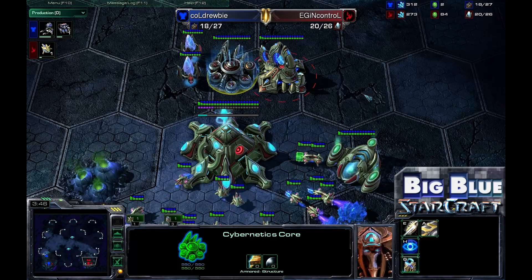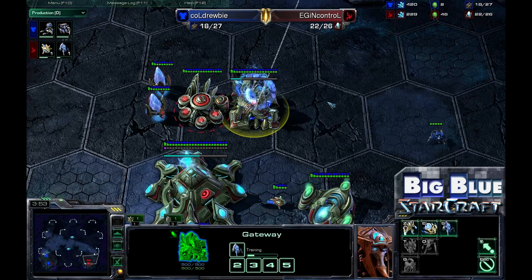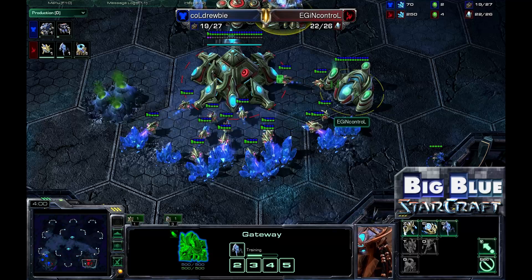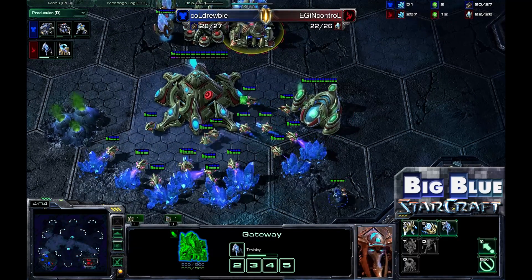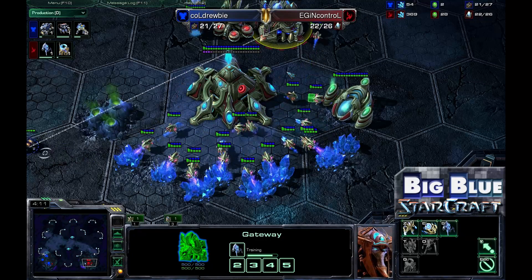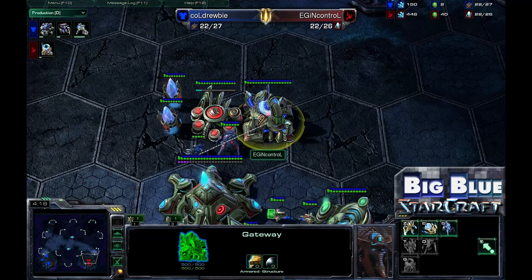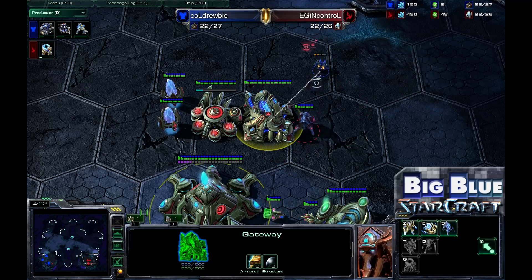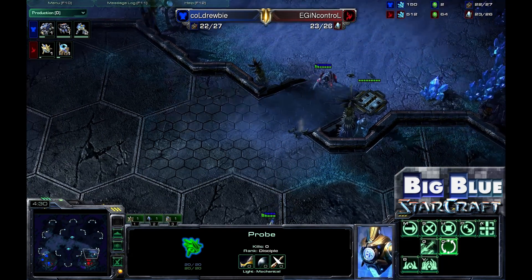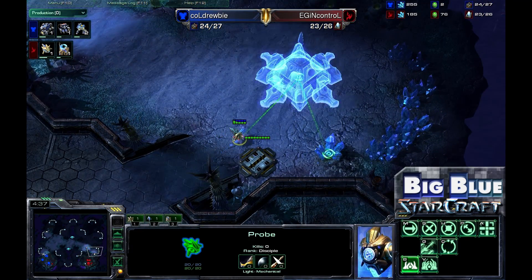Drooby for his part is scouting around InControl's base and seeing a very standard Protoss opening — skipping the initial Zealot and going right for a Stalker. Most of the time the Zealot is more of a liability against Terran, because a Terran who quickly researches Concussive Shells for Marauders can kite it forever. A Stalker, on the other hand, can do decent damage and chase out an SCV right away. InControl was planning to expand but will go ahead anyway, and Drooby is already halfway through building his own Command Center.